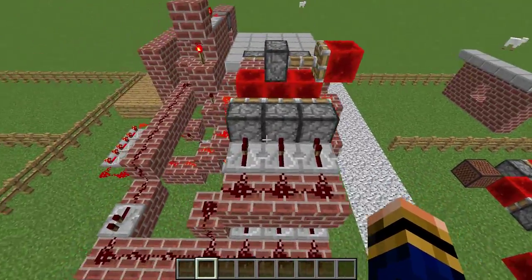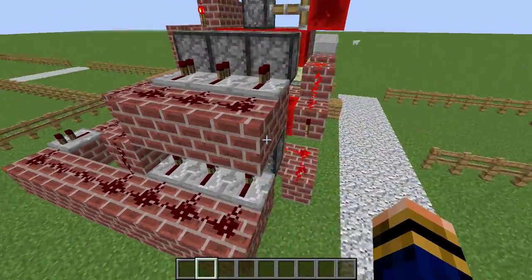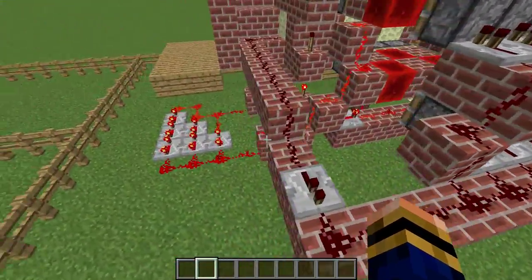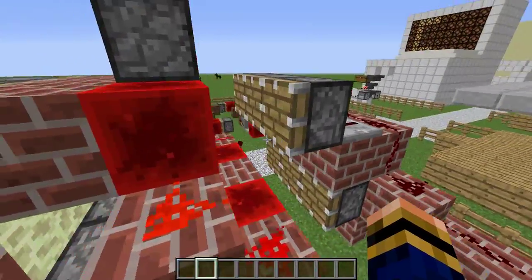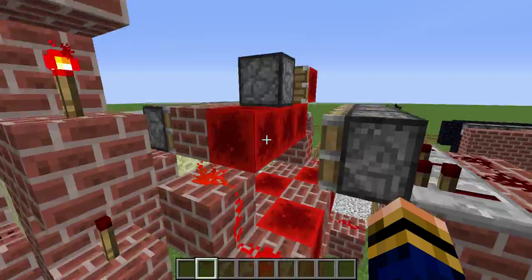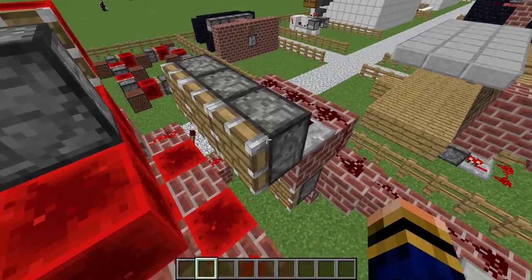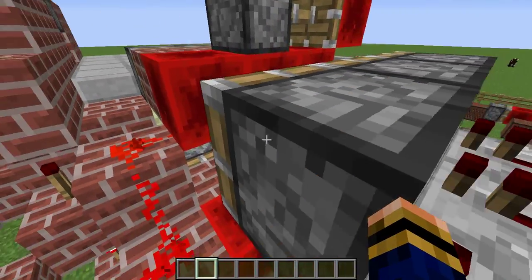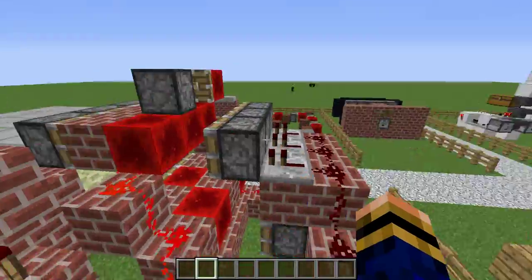The redstone for this is complicated, in fact it's actually multiple, multiple different systems. You have the resetting system, which is here, which pretty much has normal pistons pushing all the blocks back. And we have here bricks and a redstone block — pretty much pushes it down and pushes it back when need be.